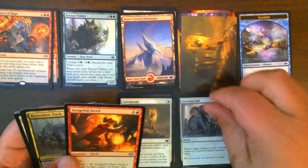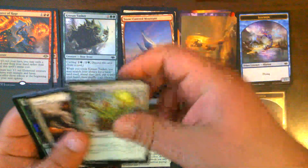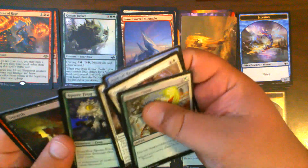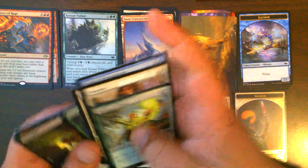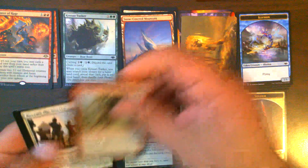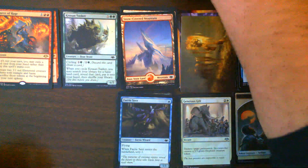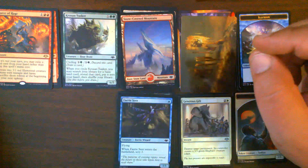Ephemerate! We have now pulled a playset of Ephemerates. It's one of those cards I have several of but always find myself needing more copies of. We also get Generous Gift, a Miscut Spore Frog, Unearth — we like Unearths — and a Faerie Seer. We like those too. That was Pack 6.